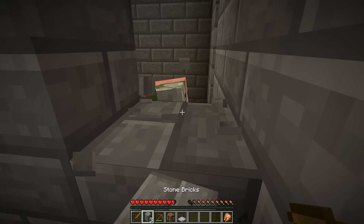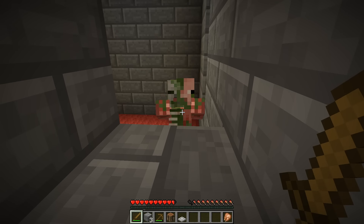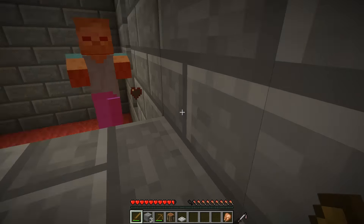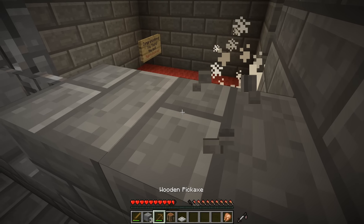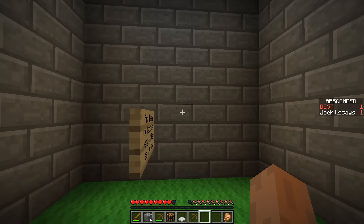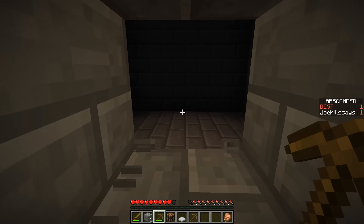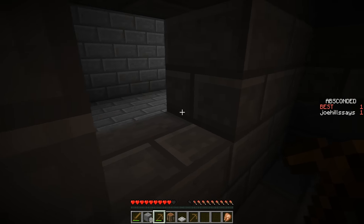If I just open this up, I can bop this fella on the head. Now there's the zombie — now he sees us. As long as that blaze doesn't sneak around the corner, the water should prevent him. We just need to right-click on that sign. Yay, I absconded! Now it regenerates a new building, and the new building will have totally different dimensions.